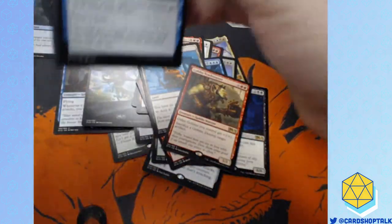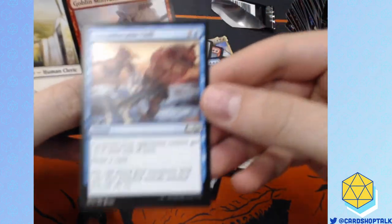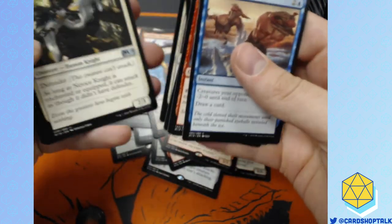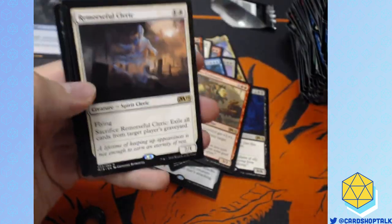That's what happens when I turn the AC down too low. Only costs me three mana — you would not believe what the AC bill is to cool this place down. I'm pretty sure KUB is going to fire me from the grid because I draw so much power.